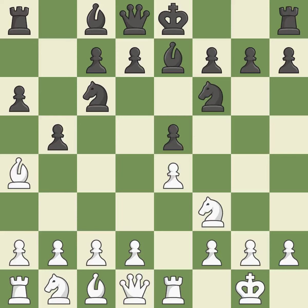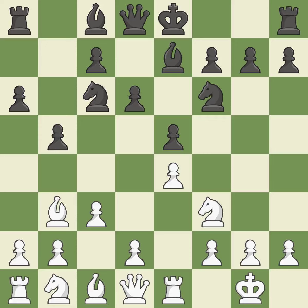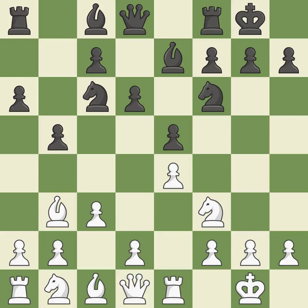Re1 centralizes the rook and protects the e4 pawn. b5 gains space on the queenside and forces the bishop to the b3 square. Bb3 is forced, but the bishop is well placed because it attacks the f7 square. d6 defends the e5 pawn and allows the light-squared bishop to develop. c3 prepares the d2-d4 pawn break and clears the c2 square for the light-squared bishop. Castling gets the king out of the center and activates the rook.